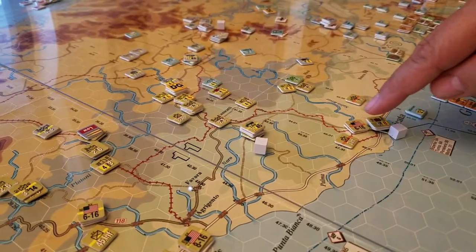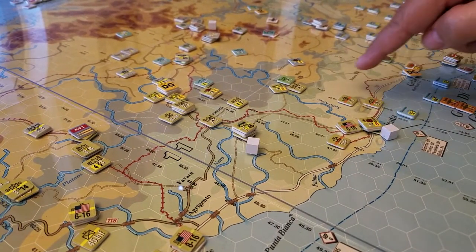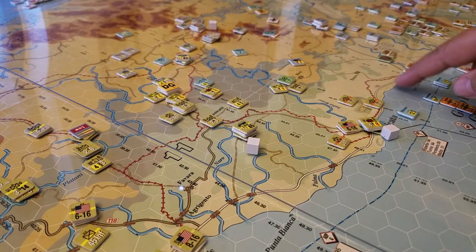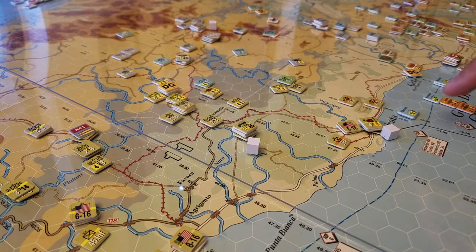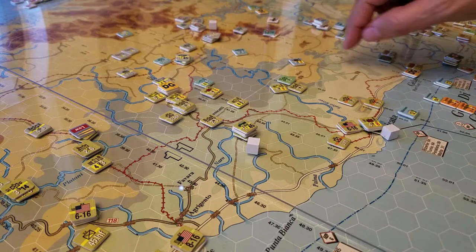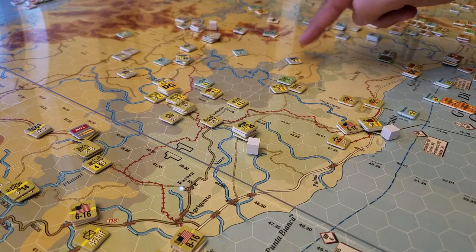And meanwhile, the 3rd Infantry — Lucien Truscott's formation down here — he's kind of cleaning up the Lakata Gala Gap here so that we've got access to the ports, we have control of those, and we've isolated any potential threats from German forces that are lurking around this area.